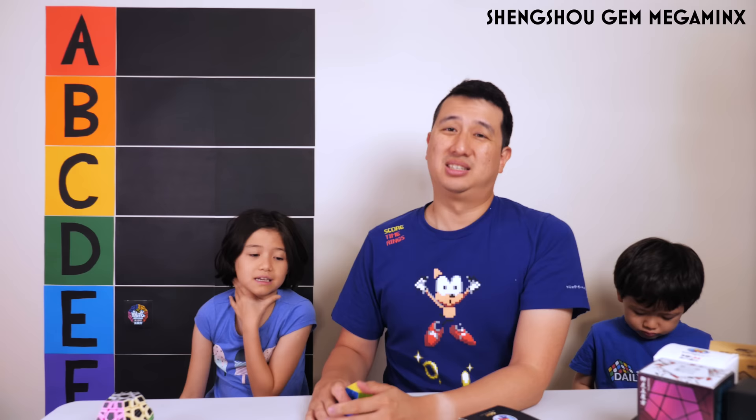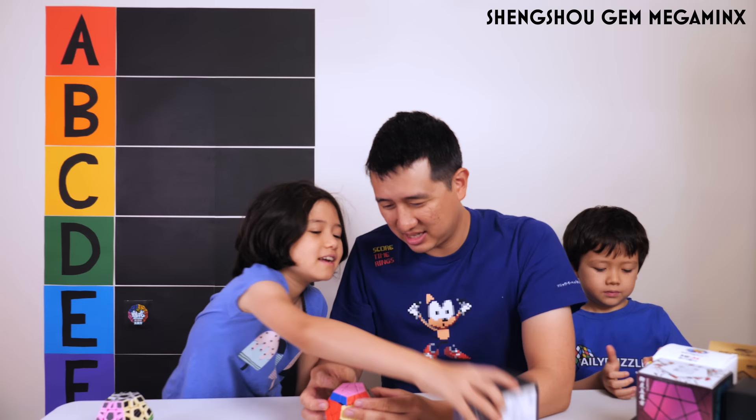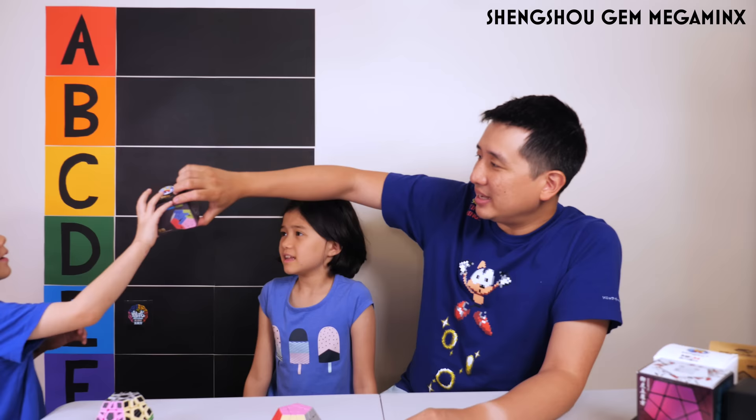I think I've got a letter. We both said C. I was torn between C and D — me too. Since we're doing this live in person, we can do whatever we want — so we're placing it in between C and D. That looks really funny.